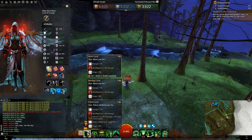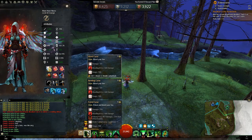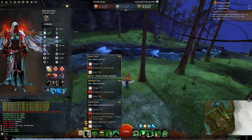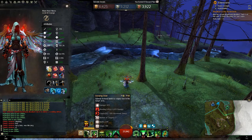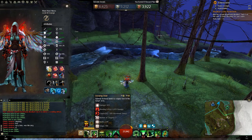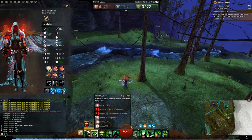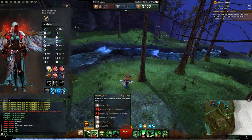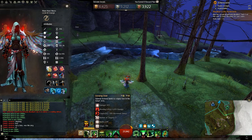The Scepter has a nice auto-attack that deals condition damage and converts one boon to a condition. Not super strong for Zerg play — the damage is low and it only affects one target, whereas you want AoE. Scepter 2 is AoE but only 3 stacks of Bleeding, which is negligible. The damage appears high only because the duration is 14 seconds, but you're never going to get 14 ticks off with Resistance and Cleansing — it's not viable. The Cripple is also kind of useless since you put out Cripple on almost everything. It's nice for tagging, but that's about it.